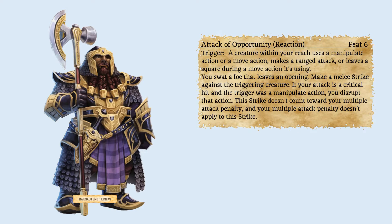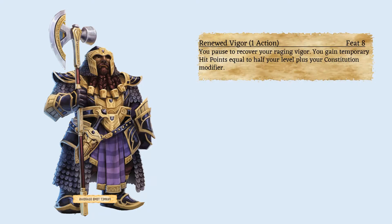Attacks of Opportunity are for when movement and positioning are no longer an issue — it's more about keeping enemies from using their nasty abilities such as spellcasting and punishing those who move around. Renewed Vigor is a small sustain in combat, primarily an option when you have an action left with no other suitable choices, and the temporary hit points help barbarians extend their effectiveness in combat on the front lines.